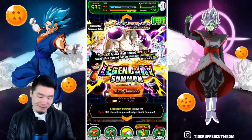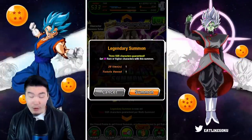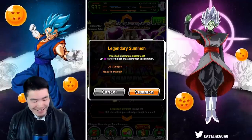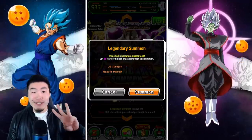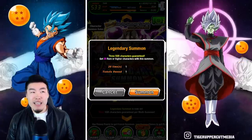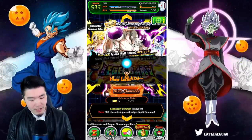Alright, let's do our ticket — let's do it. Okay, here we go. Super multi time: 20 characters, rare or higher. Wow, rare or higher — so no N-rarity characters in this banner, and it's a three-SSR guarantee, so we could get at least three, possibly even more. I'm guessing we could get like a Super Saiyan God animation, right? Okay, here we go.